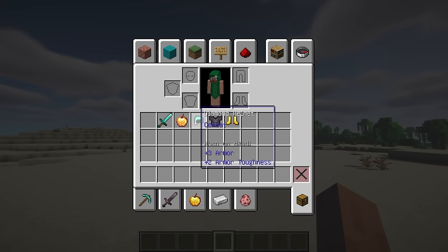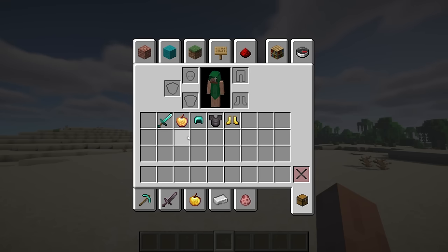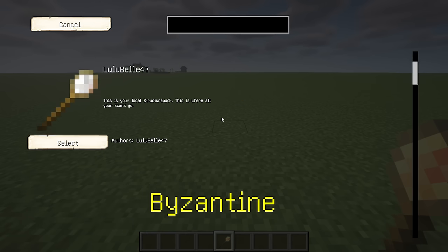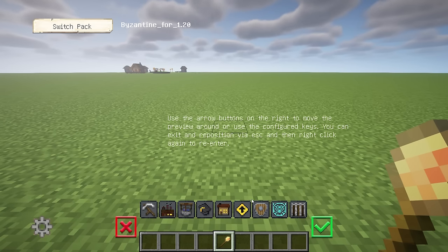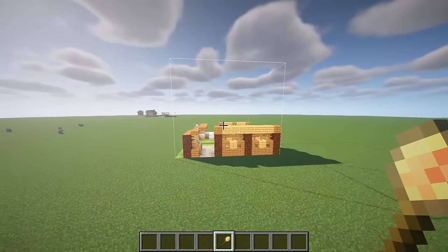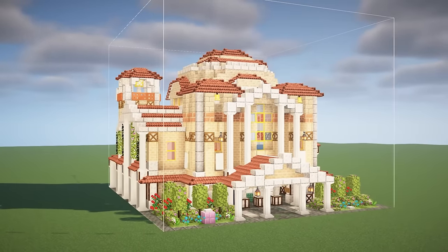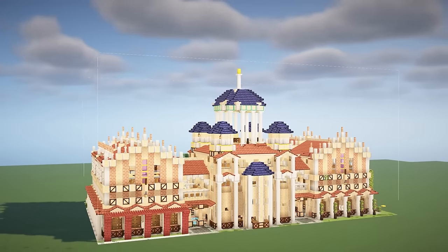This mod is an add-in for MineColonies that introduces a new building style inspired by Byzantine architecture. The Byzantine architectural style, renowned for its grandeur and intricate structures, was prominent in churches and palaces during the Byzantine Empire, characterized by features such as domes, arches, gilded decoration, and elaborate frescoes.